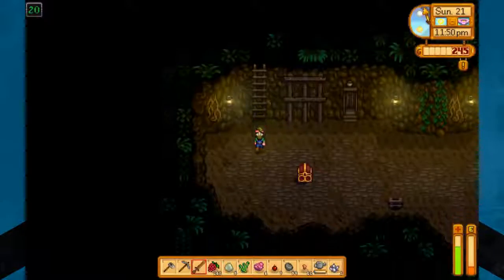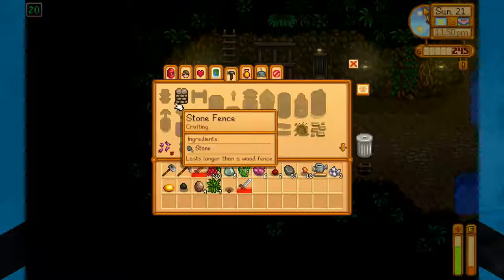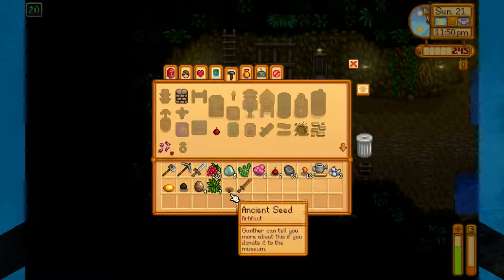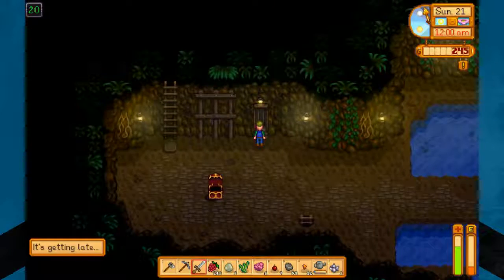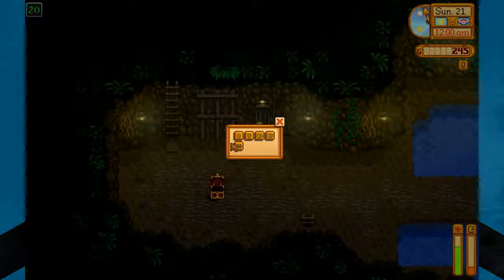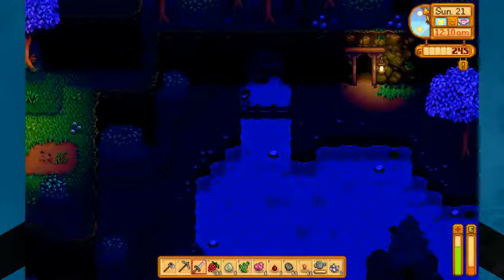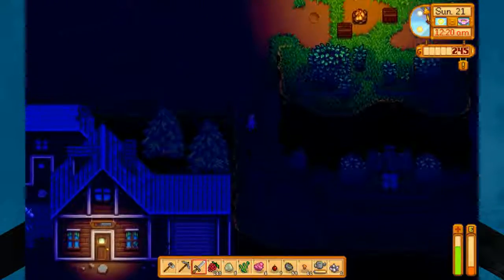We're on the 19th floor and I just found the ladder to the 20th, so we might as well take it. And we got a new sword, so I guess we didn't need to buy that one. Four to eight damage and plus two speed — that's way better than this one. And what's this? An ancient seed! I didn't even notice we got that. I'm going to go turn this into Gunther tomorrow, and he will give us a pack of ancient seeds which we can then plant later on. I got this earlier in the game than I did in my last one — that's awesome.